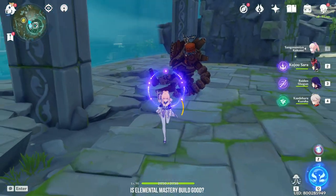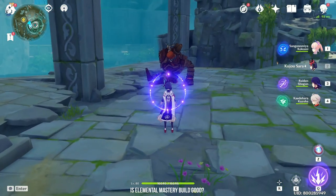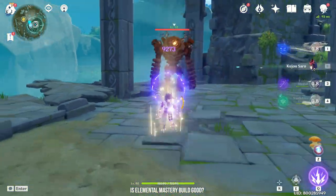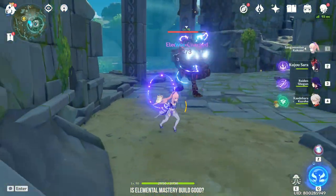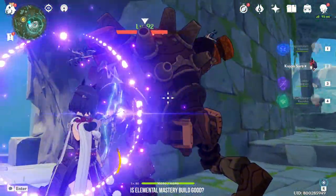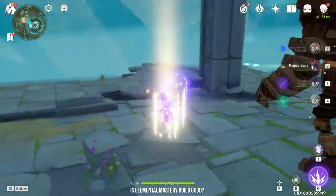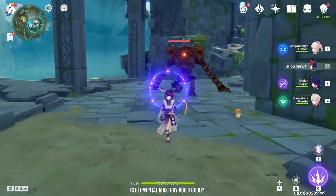For the first test, I'm going to apply Electro with Kujo Sara first, then trigger Electro Charge with Kokomi. The result is 9.2K per hit — so it's actually hitting for 18K per Electro Charge. That looks really good, right? But what if I reverse it, meaning Kujo Sara triggers it instead? It drops to only 1.1K.